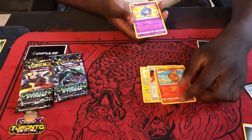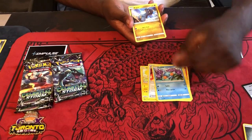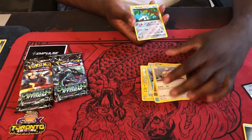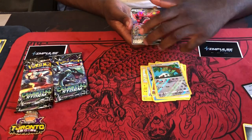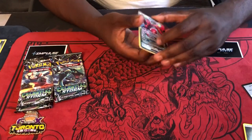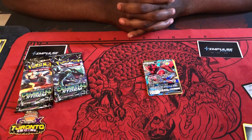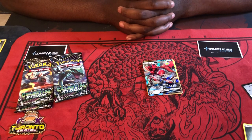Oricorio, Hustle Belt, Shelgon, Torchic, Shedinja, Mudkip, Bagon, Whismur — our reverse holo is a Kecleon — and we have a Scizor GX! Not too bad. Scizor GX reads: ability Danger Perception — if this Pokemon's remaining HP is 100 or less, its attacks do 80 more damage to your opponent's active Pokemon before applying weakness and resistance.